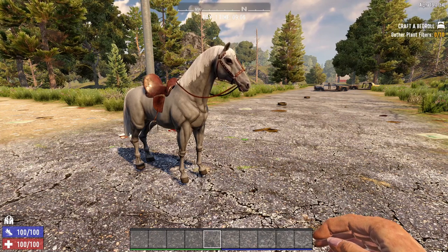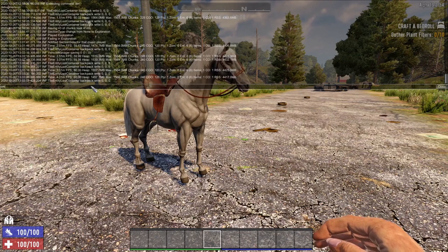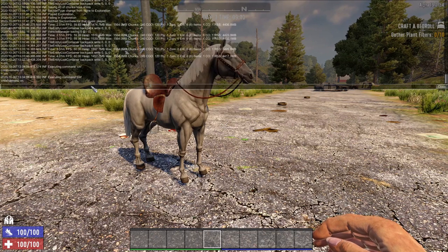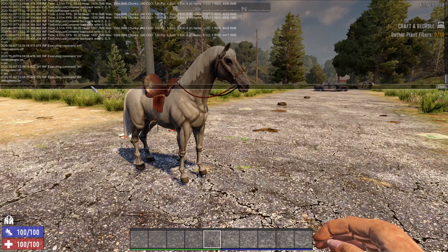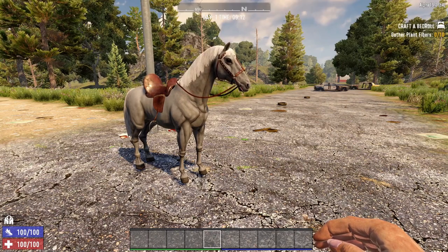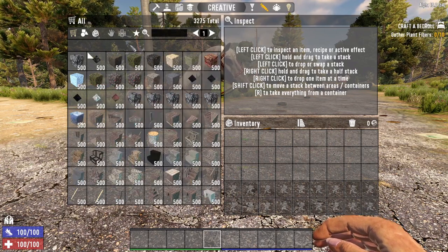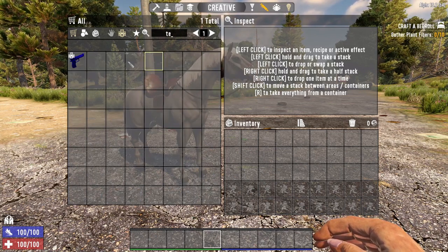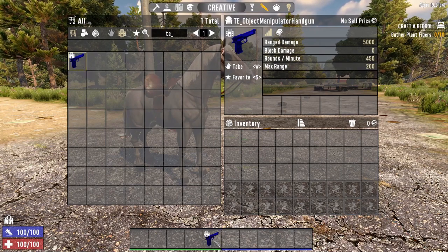The first thing we're going to do is press F1 to open the console. We're going to type CM to get creative mode on and DM to turn on debug mode. Then open our menu, open the creative bag, make sure dev blocks are on, and type TE underscore to find the Object Manipulator handgun, then place it in our hand.